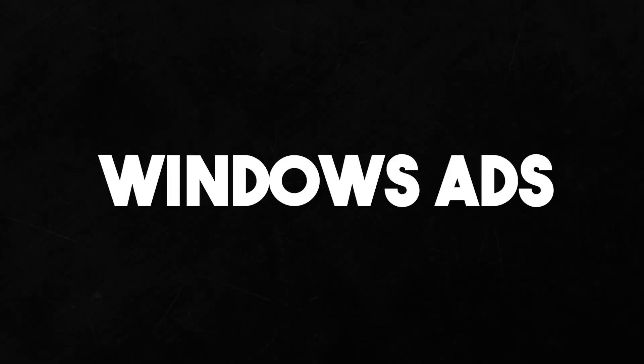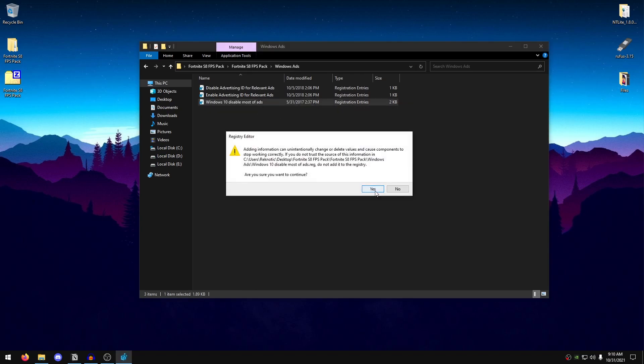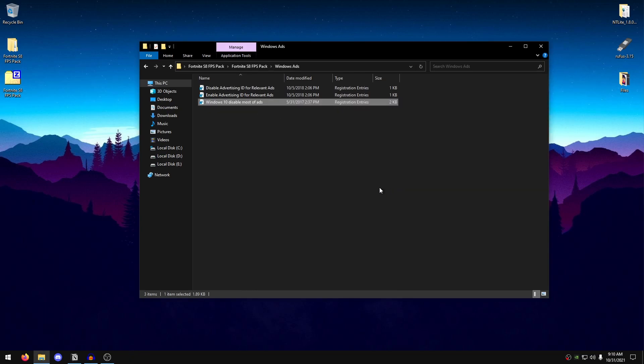Go back into the pack and open Windows Ads. These registry files will disable ads in Windows. We'll disable the advertising ID — hit Yes, hit OK — then open 'Windows 10 Disable Most of the Ads', hit Yes, hit OK. Restart your PC and any ad suggestions or widgets ads will be gone.